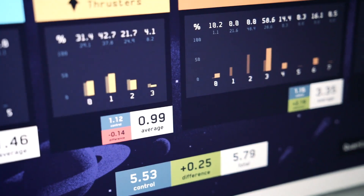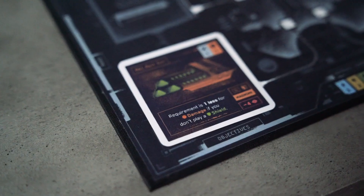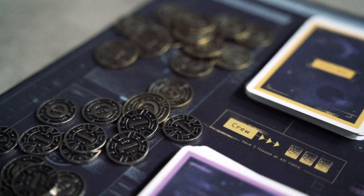Before we had this tool we were only able to go on gut as far as balancing pairs of different cards and what we thought about how powerful they were. But what this allowed us to do is add a numerical value to our spreadsheet of all our cards showing how powerful each card is. We found a couple of cards that were overpowered and blew everything else out of the water, but mostly it helped us organize and set up our economy so that how expensive cards are matches up with how powerful they are.